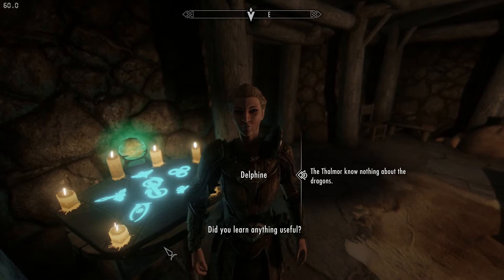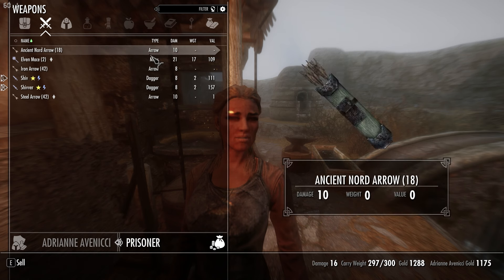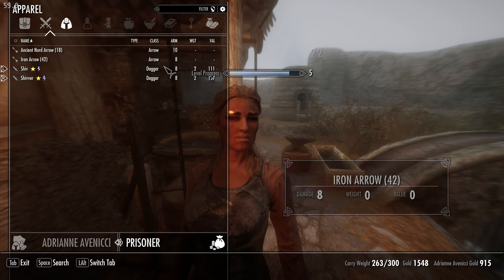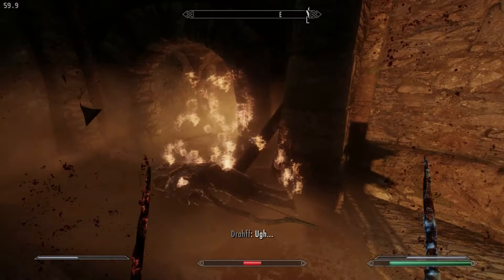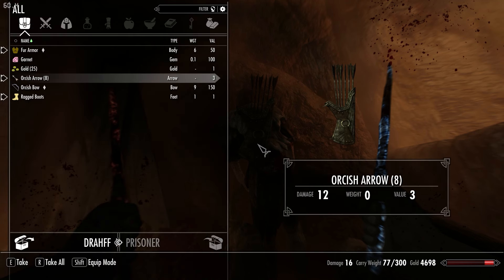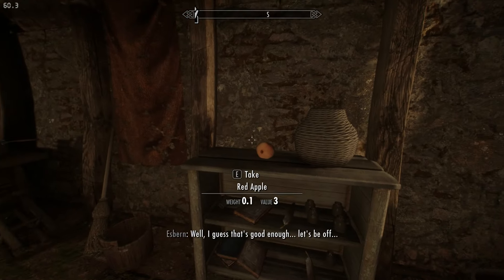After a quick catch-up with Delphine, it's time to go save Esbern from the sewers, but before that I go to Whiterun to sell off a bunch of loot from dragons and the embassy. I already know where Esbern is, so I'm not going to bother talking to Brynjolf and getting looped up in Thieves Guild quests. All goes pretty well as expected, and before long I've killed a bunch of them Thalmor and gone back to Riverwood with this old man following me like a lost puppy.